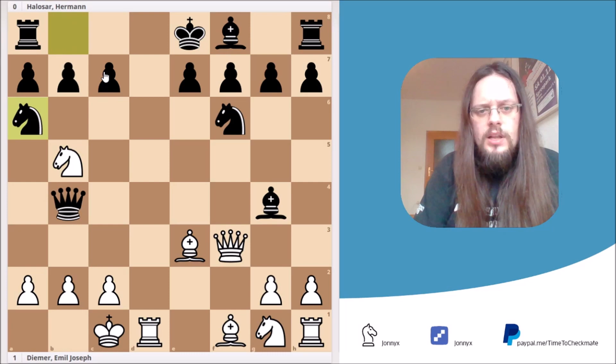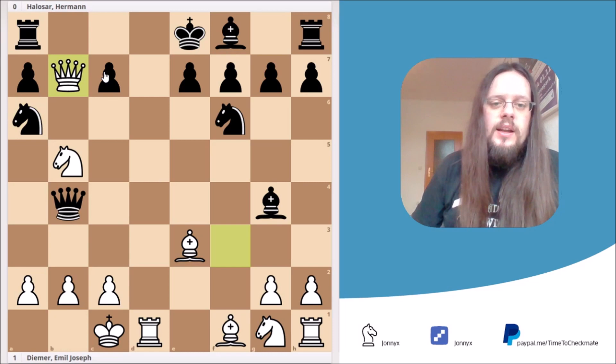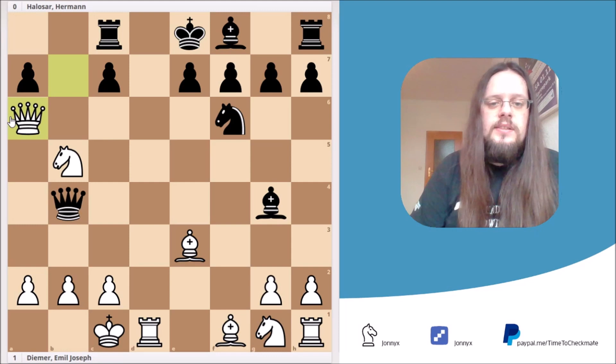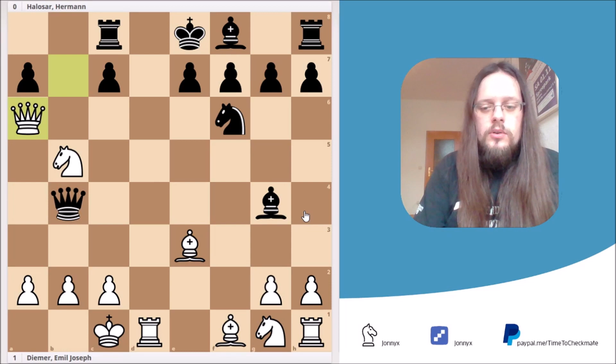Here White can just simply grab the pawn on b7, attacking the rook and the knight at the same time. So in the game, Black played the move rook to c8. But after queen takes a6, Black could resign, and so he did, because he cannot recapture the rook on d1, because then it's just simply mate on c8. And if he cannot capture the rook on d1, he's already down a piece. So this is just a clearly winning position for White.